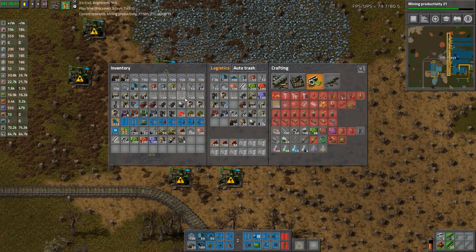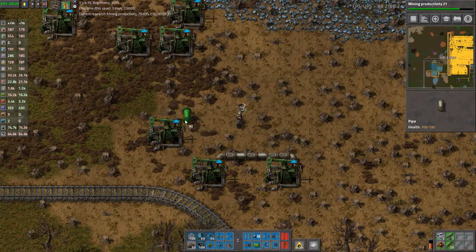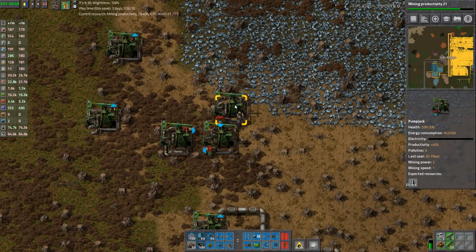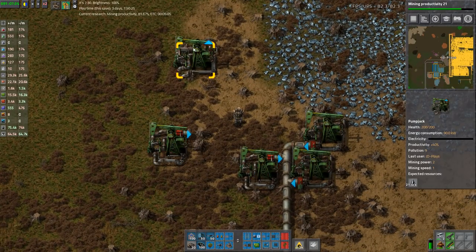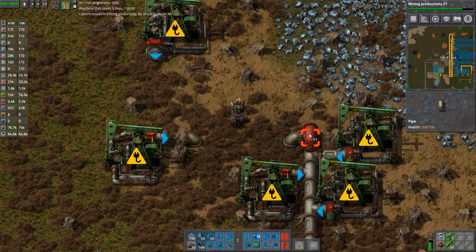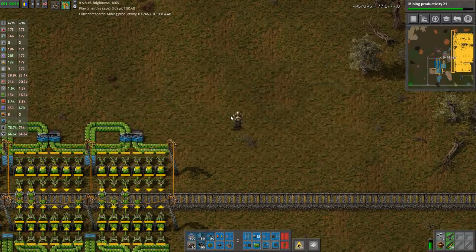G'day mate and welcome back to Factorio with me JD. So we're standing here at this oil field — that's the word I'm looking for — and we're just gonna hook it up. I'm not even gonna be neat about it because we're close enough we can just pipe this. It's not a permanent situation, but for a temporary situation we can definitely pipe this.